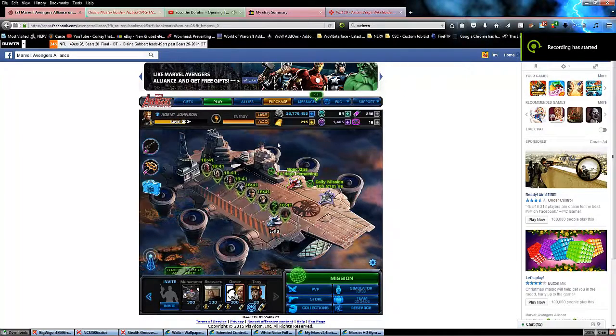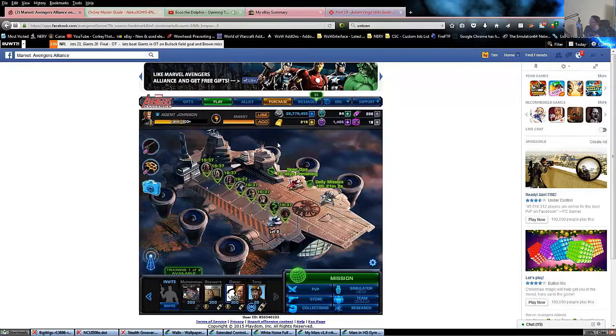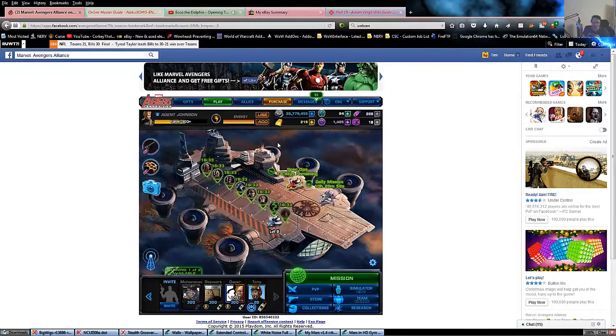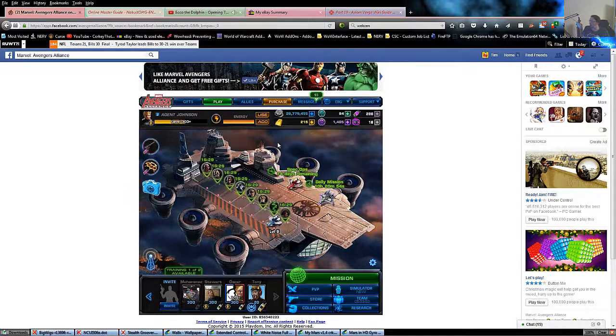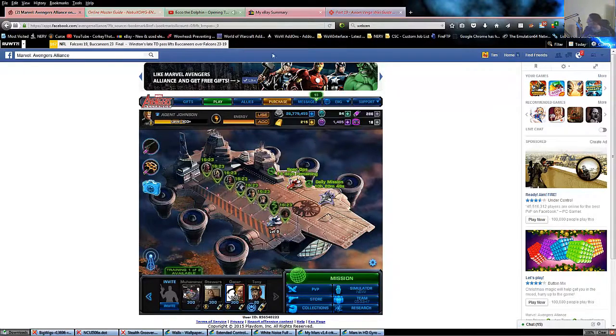Hello everybody and welcome to G4G Games for Gamers. I'm your host Napalm Dawn and today we're going to go ahead and recruit Boomerang, try him in action. We'll pause the video as I level him up from 1 to 2 for the 3 minutes, then we'll take a look at him.